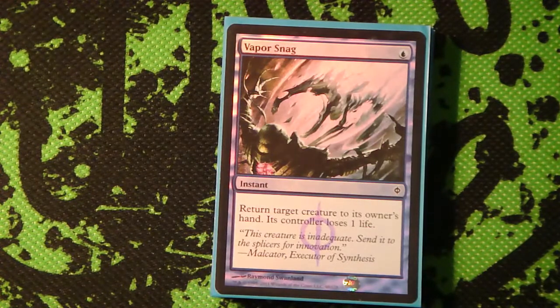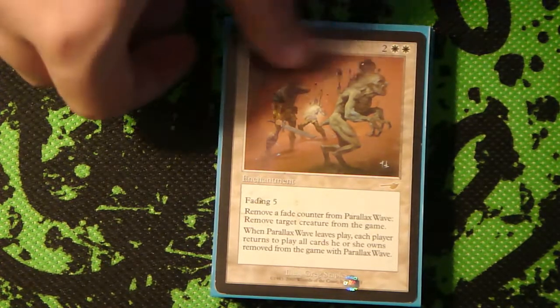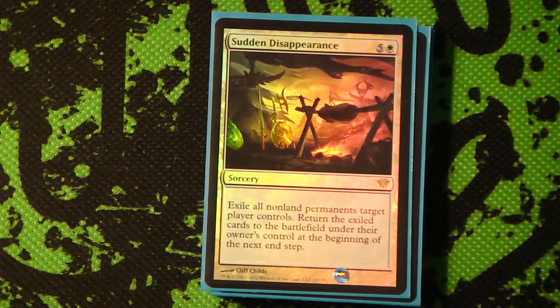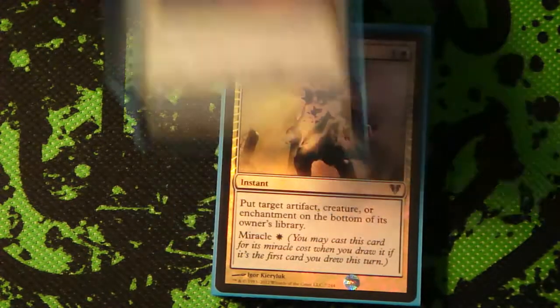Vapor Snag, because it's Unsummon and they lose an extra point of life. Parallax Wave - this card is awesome. You drop it on like turn four and you just get three free attacks in with this card. I've got a Planar Cleansing just in case. Sudden Disappearance is basically the same thing except it's a lot easier to cast - it gets you a free attack and it doesn't make you lose your own things either.